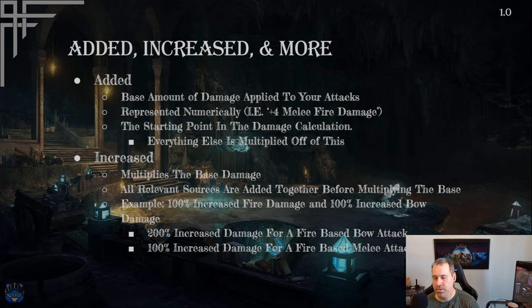Added, increased, and more — as stated, very very important to how you deal damage. Starting with added, which is the starting point of the damage calculation: this is just a base amount of damage applied to your attacks, represented numerically like plus four melee fire damage, plus eight cold bow damage, plus ten elemental spell damage. Every damaging skill has a base amount, but they can be as low as one.